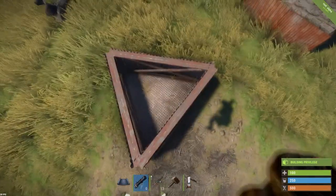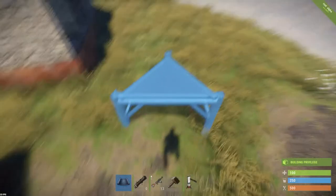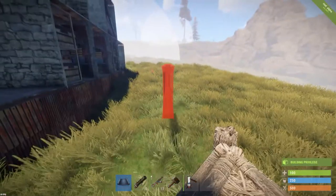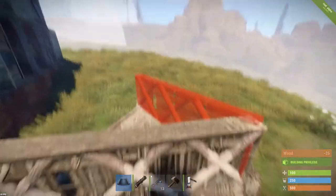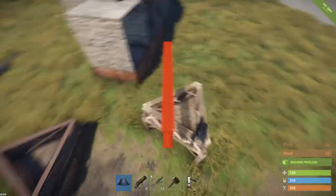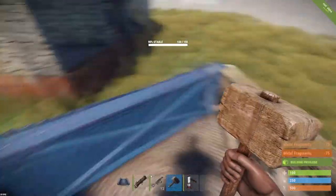Tip three: build these little triangle foundation buildings with little walls on top of them. They prevent people from building nearby your base. The only thing they can use is ladders, and the flame turrets will counter the ladders, so you're practically okay. Just upgrade it.